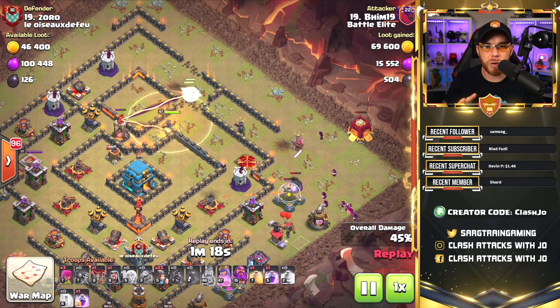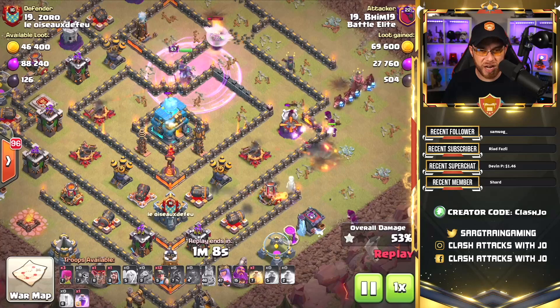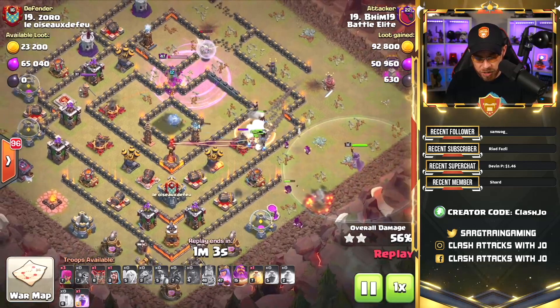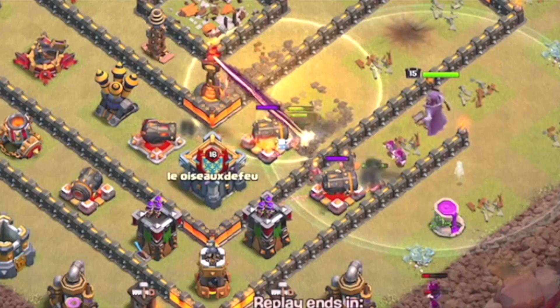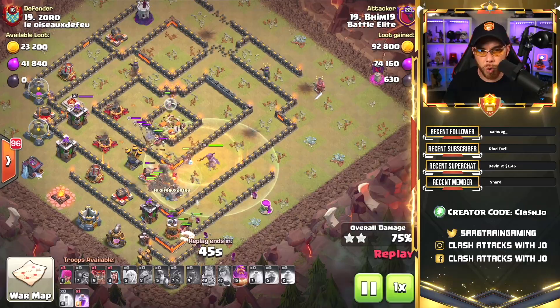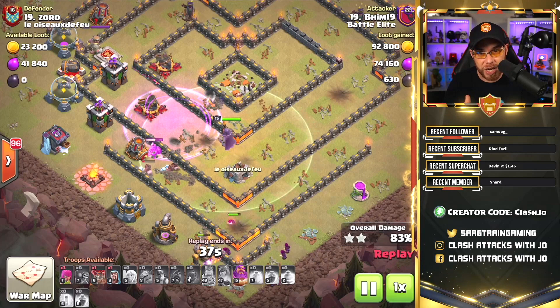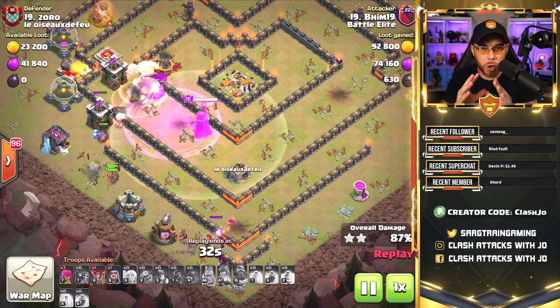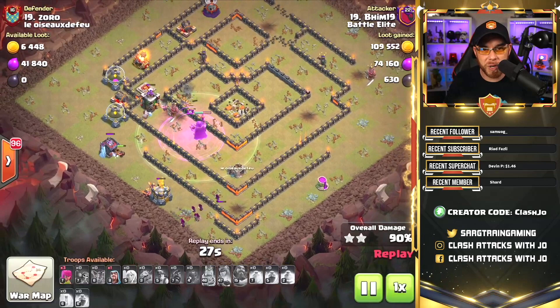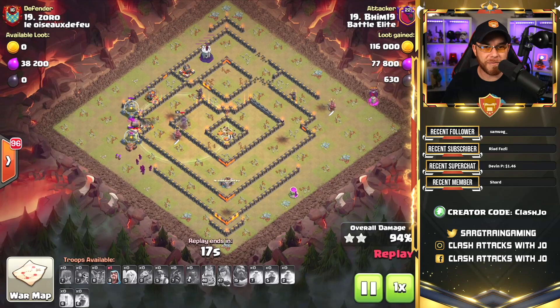He's able to rebound no problem. We got the freeze spell drop earlier giving the queen some time, another rage spell placed, and the queen is getting into the area where the town hall is — this is going to take a ton of pressure off of the miners. The miners and hogs are working their way into the base, and you're going to notice that the grand warden flanks in on the miners and hog riders. The warden is basically helping the miners in two ways: with his aura as well as his eternal tome ability, which is used here momentarily. He's following this group of miners while they negotiate all these defenses. The grand warden's ability was used to carry them through a giant bomb placement and into the final defenses. We still have a large pack of wizards and miners working across the bottom side of the base, and it looks like all the hogs are gone, but we still have plenty of troops to get the job done.